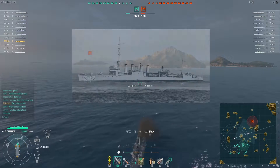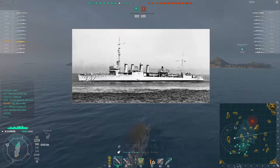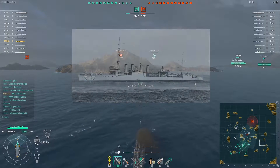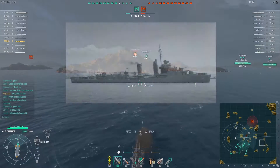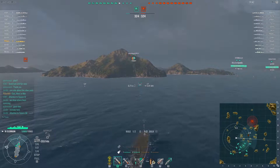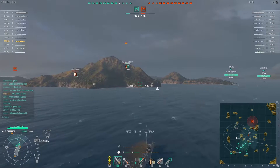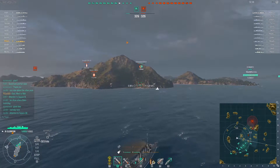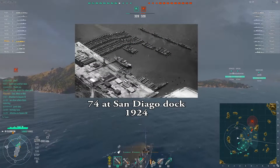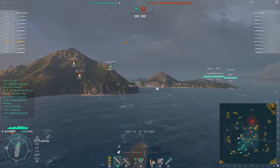So the Clemson class destroyer — she was one of the last flush deckers of the US Navy. By flush deck I mean all the guns were along one plane. If you compare it to a later class like the Mahan class, you notice there's a pronounced forecastle at the front of the ship. In total, the Americans actually built well over 200 of these flush decker class destroyers, including the Wicks and Clemson class. This is an incredibly large number, and most of these destroyers were actually built after the First World War.